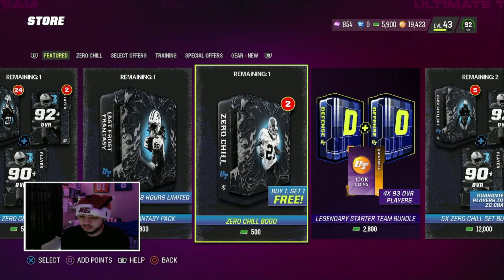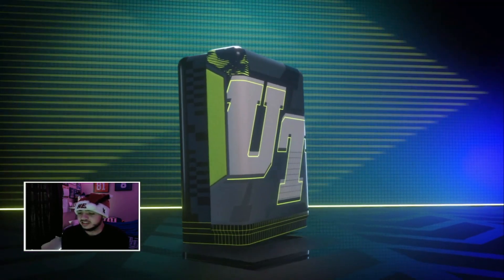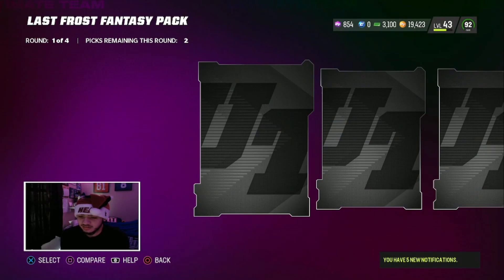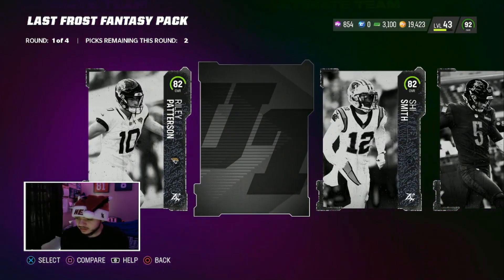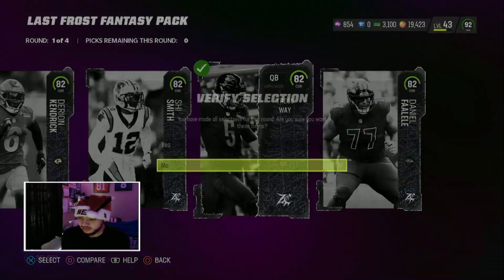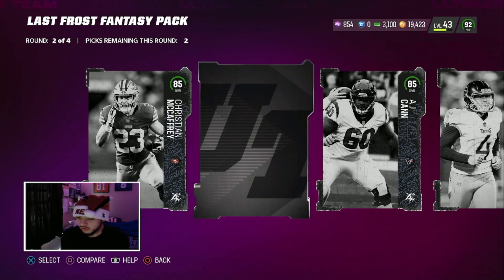We're gonna open up this pack and then this one - we'll start here to see what 92s we get, just because why not. It gets closer to completing the set to get CD Lamb, so might as well. Picks remain this round too, so it doesn't really matter who I pick - they're all 82s so I don't care. Then we've got 94s - oh wait, it's two rounds.